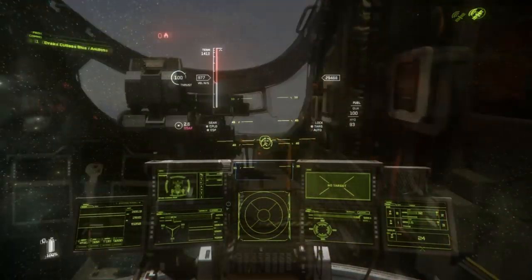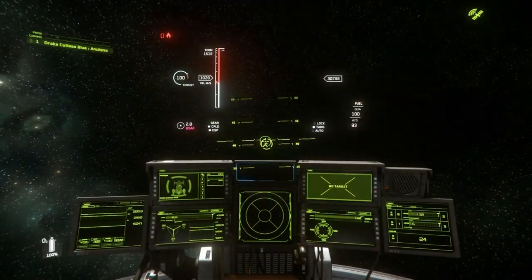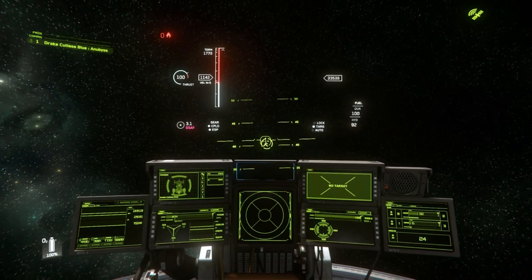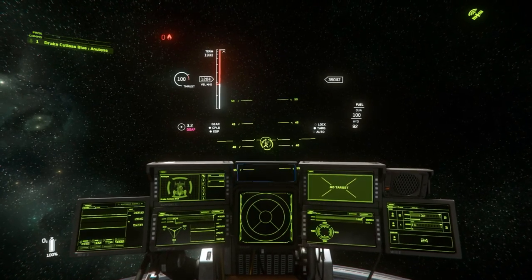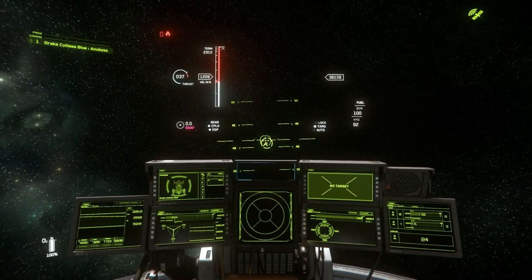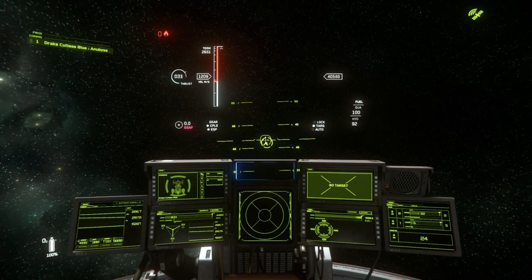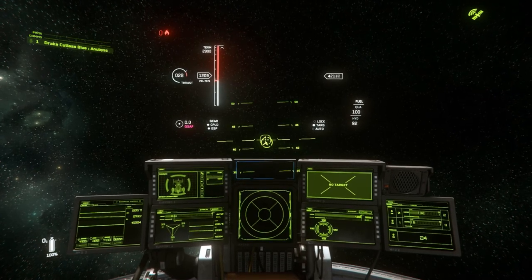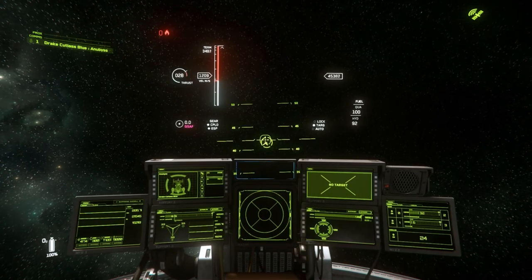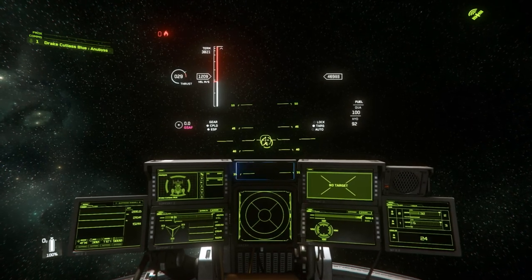Algo muy interesante de esta nave es la visibilidad que te ofrece desde su cabina. También podemos ver la velocidad máxima que puede alcanzar la nave. Tarda en conseguirla, como la mayoría de las Cutlass, y la maniobrabilidad es más o menos la misma. No es un caza, no es una nave de carreras, pero tampoco es una nave de carga enorme. Te permite cierta maniobrabilidad, lo cual no está nada mal.